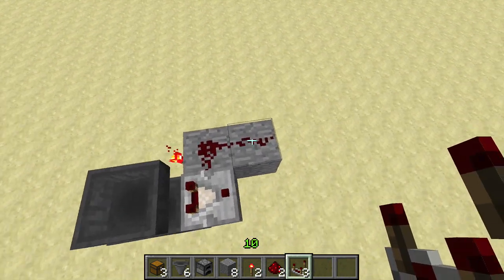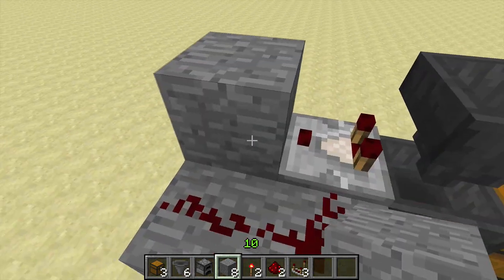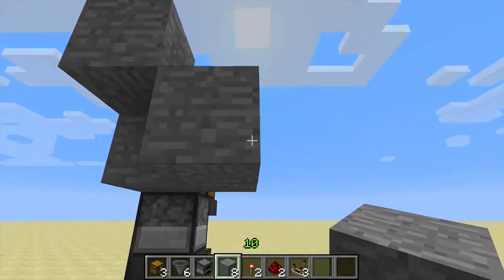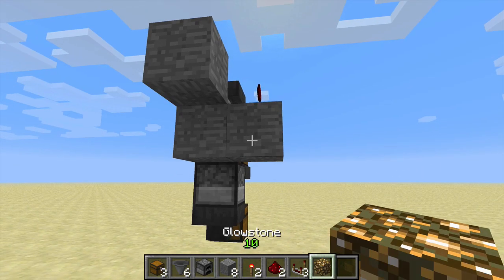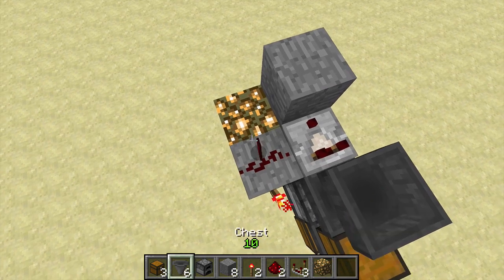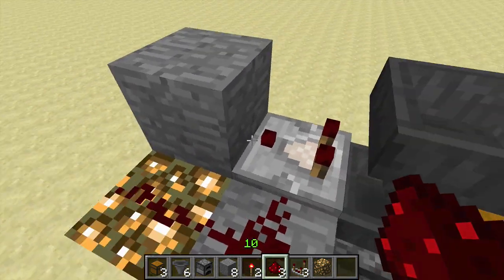We're going to put a redstone comparator there, and we're going to put another solid block here. As an option you may want to use glowstone instead of a solid block there. You don't have to, but it's a nice way to go. It means that you've got something providing light down there so that nothing will spawn there.